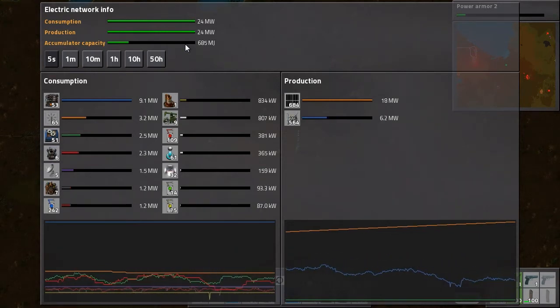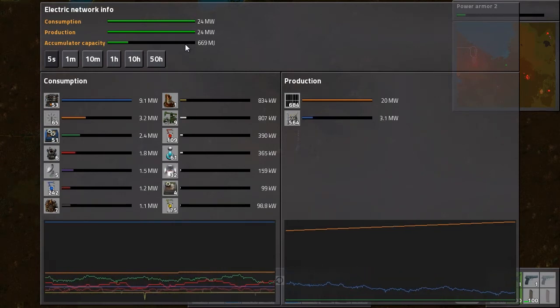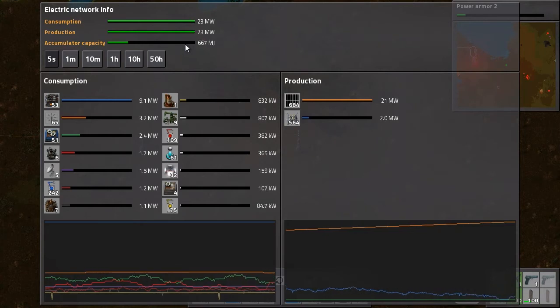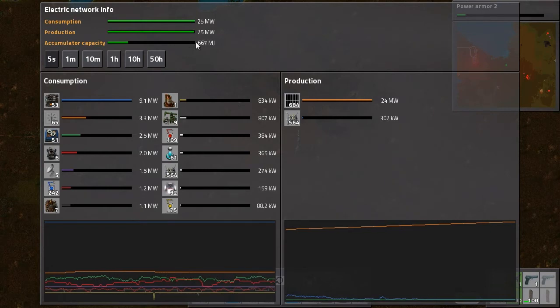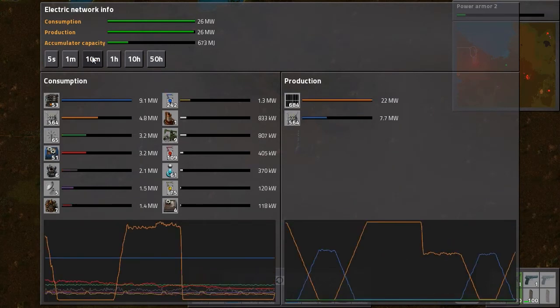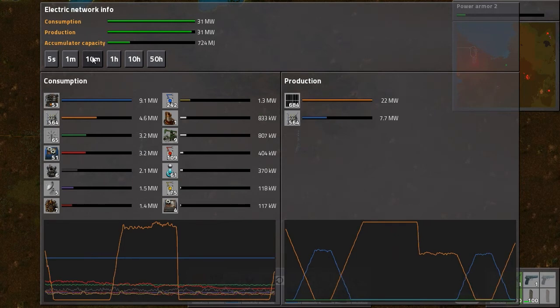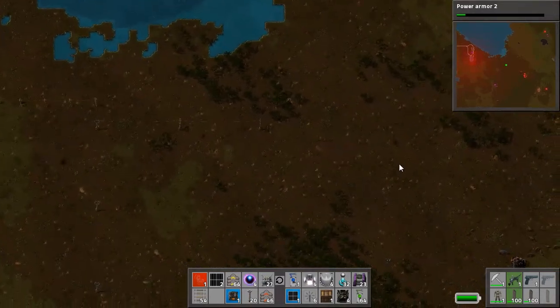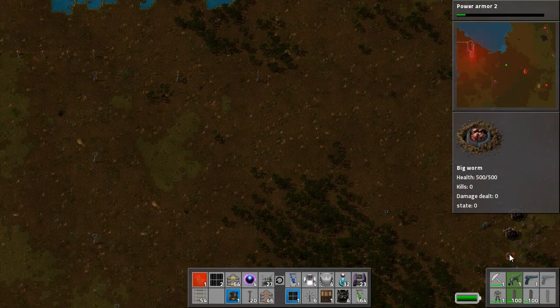Around 650 I predict it's gonna stop — or maybe even sooner. It's at 666... still going down... it stopped at 66 and it's going up now. So we actually have a decent balance of accumulators and solar panels. We can always add more if we need to. I'm gonna end this episode here — next episode we're gonna tackle that space over there, which looks kind of nasty with some big biters and a lot of worms.